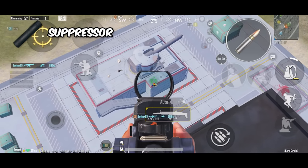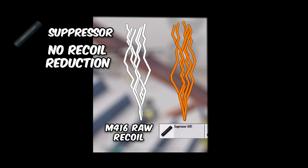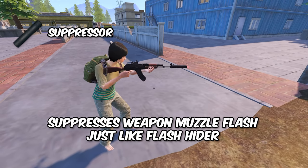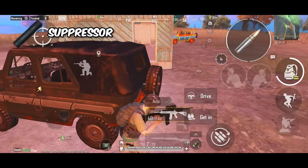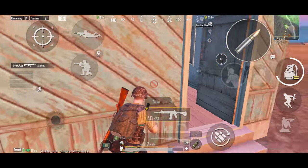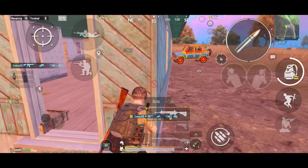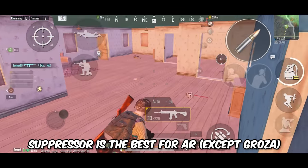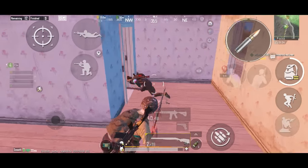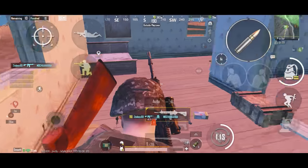Now the suppressor — it simply doesn't affect the recoil at all. It suppresses the weapon sound and also eliminates muzzle flash, just like the flash hider. Most people think suppressor increases the recoil which is not true, but the suppressed gunshots make you think you are firing slowly and gives you an illusion that your recoil is increased. So suppressor is not the best for assault rifles except Groza — it's more suitable for sniper rifles. But if you really like suppressed weapon sound, nobody is stopping you from using it as long as you can handle the recoil.